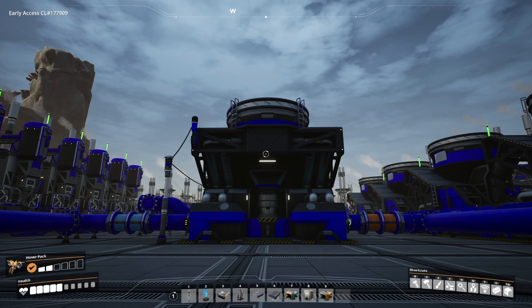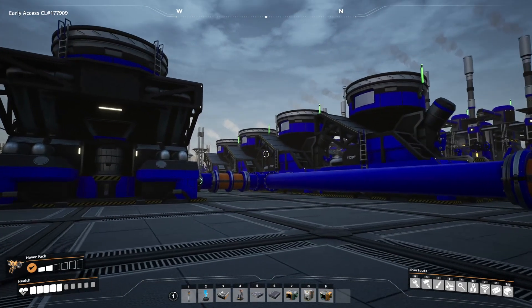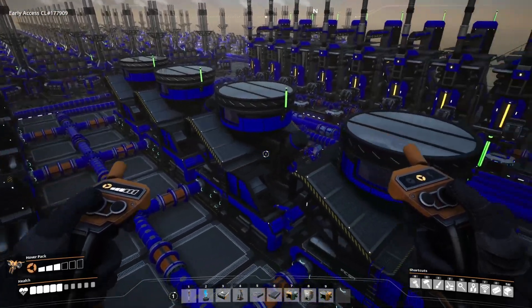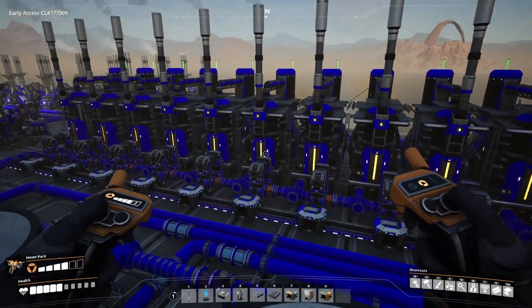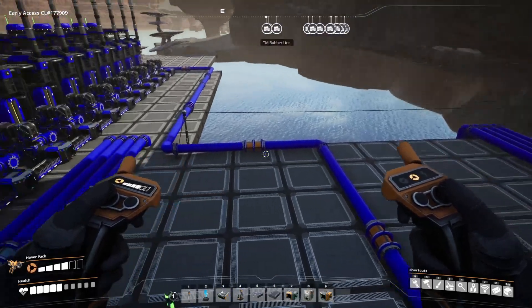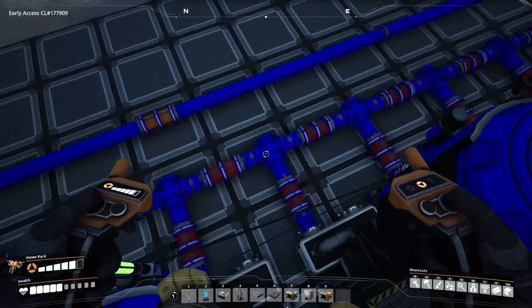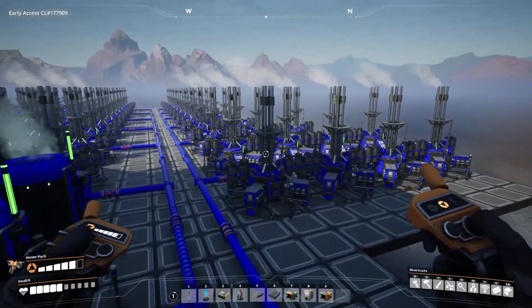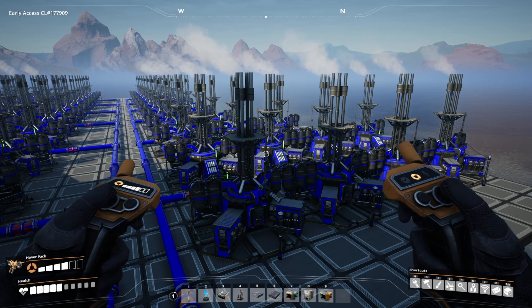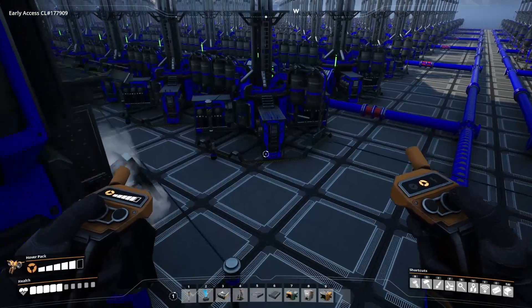Welcome to another episode of Satisfactory. This is an update on converting things and getting them running again in Update 5. We've got 800 fuel coming out here and we're only using 450, which left 350 fuel extra. I plumbed it around these guys which are making the turbo fuel, so I've got the regular fuel coming in here and laid down 29 fuel generators - it can handle 29.1666 but 29 was good enough.